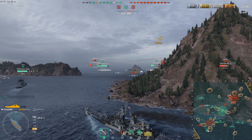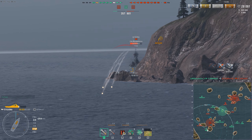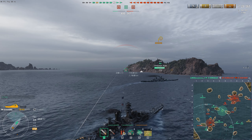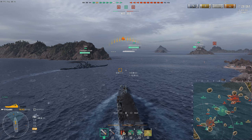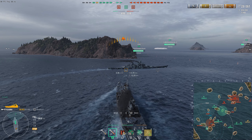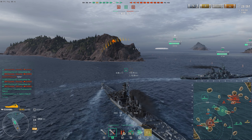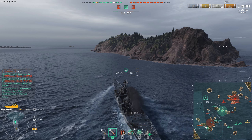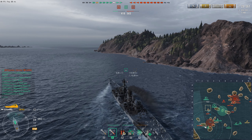We will exchange a few salvos. If I were the Iowa, I would have kept going forward to push the Des Moines and asked my Alaska to take the other way around the island to pin her. However, the Iowa decides to take the way into the cap, which means I have to deal with the Des Moines on my own. The American Tier 10 cruiser doesn't have a lot of options apart from reversing — she should be able to eat an Alaska alive in a pure DPM race, but once we get into brawling distance, Alaska holds all the cards with her high alpha strike potential and strong citadel protection.